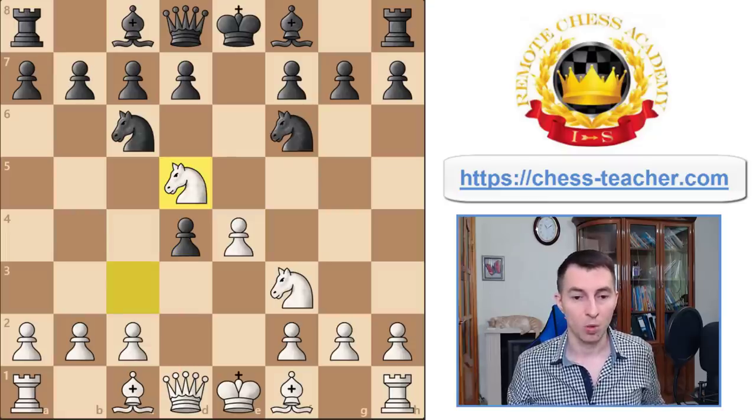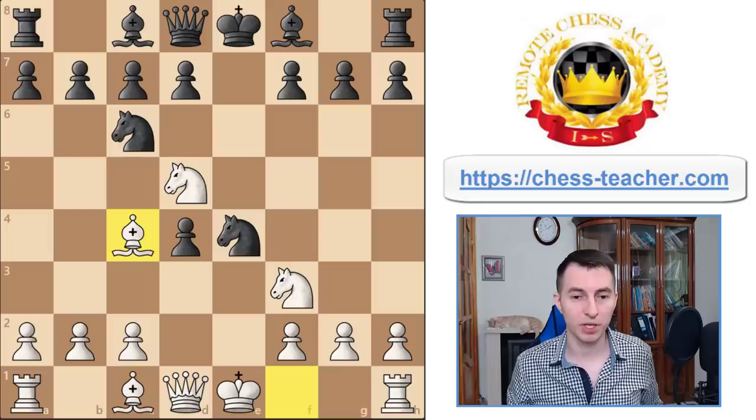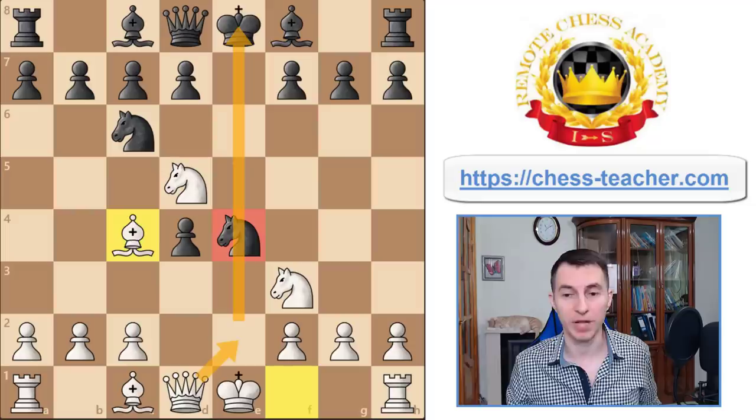The most principled way should be Nxe4, grabbing the other pawn which was left undefended. In this case there are a couple of options for white — for example, Bc4, trying for quick development and attack. Notice that the knight controls b4, so black can't easily play Bb4 to deliver a check because you can just grab the bishop. Also, white threatens to play Qe2, take advantage of the pin, and potentially win the knight.